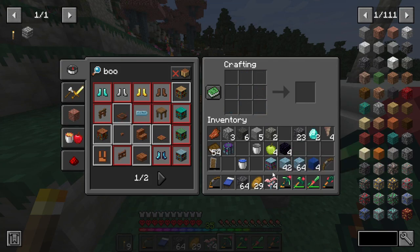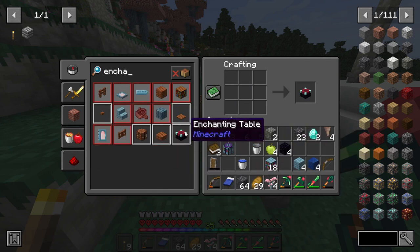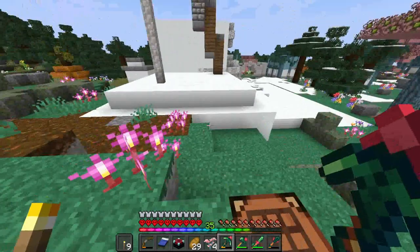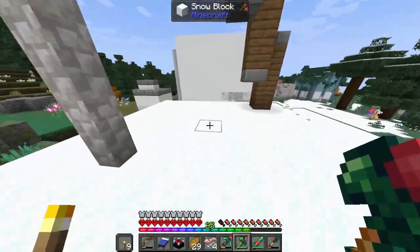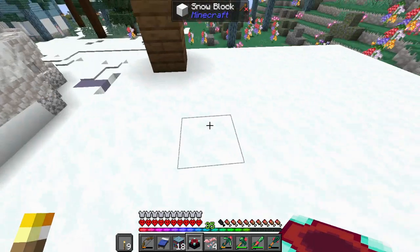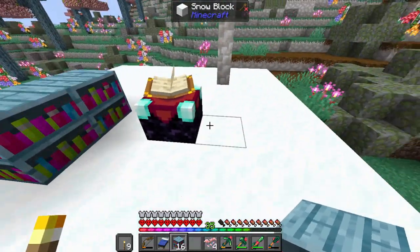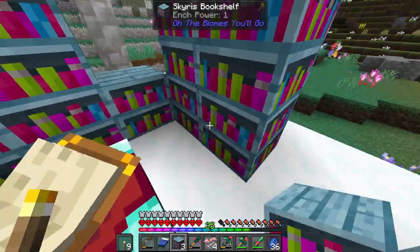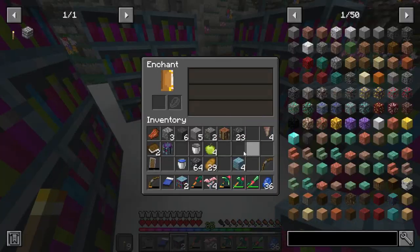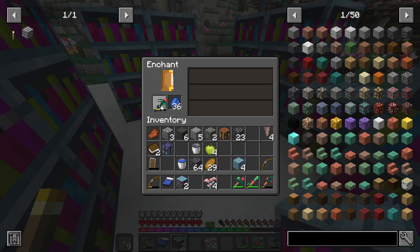Bookshelves - there we go, that should be enough. And then the enchanting table - oh boy I'm excited. I think we're gonna set it here. I think in here would be kind of cool - right here and then just all around. Level 28 so we just need a few more. There we go - level 30! Oh that's fantastic.